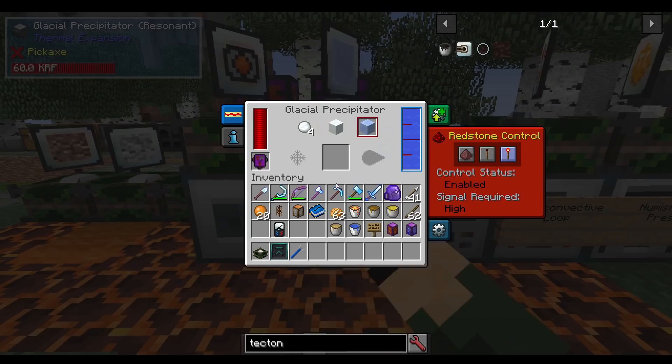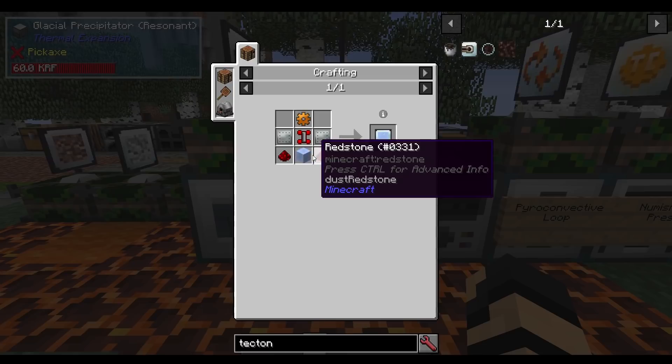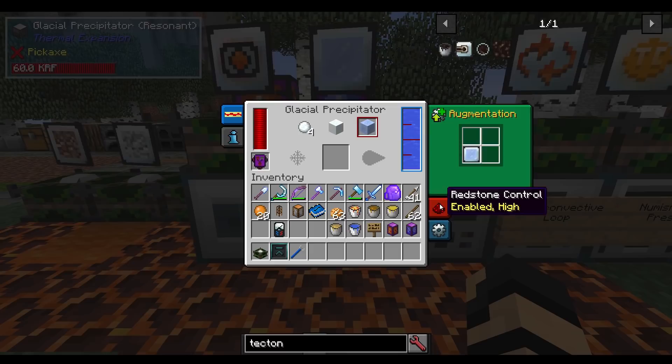There's also a permafrost compressor. When you insert the permafrost compressor, it will allow the creation of packed ice. The recipe requires packed ice — so you have to have it in order to create it — plus invar plates, redstone servo, copper gear, and redstone. Put this in here and you can watch it turn ice into packed ice, simple as that. Just turn it on and it'll start making you some packed ice.